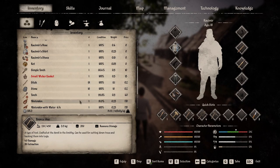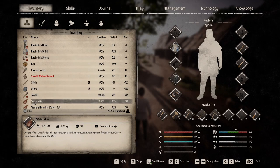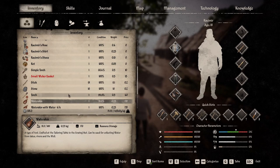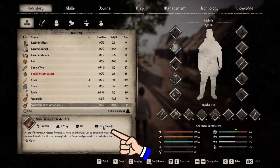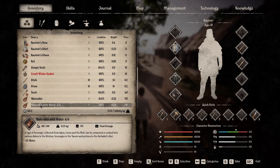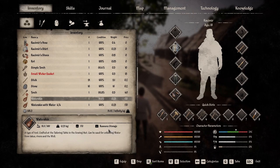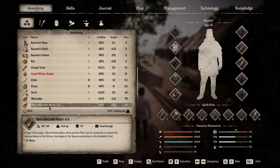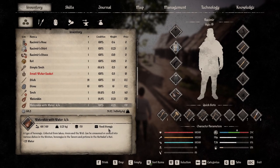Sticks and stones all go in the resource storage. An empty water skin also goes in the resource storage — so if you have someone working the well, they'll grab the empty water skin, fill it, and then put the full water skin in the food storage. The water skin has two different storage locations depending on its state. Always check the tooltip for where items go.